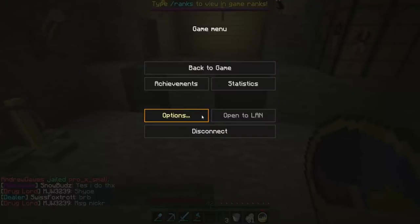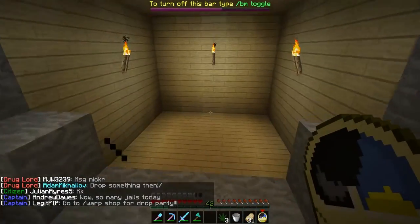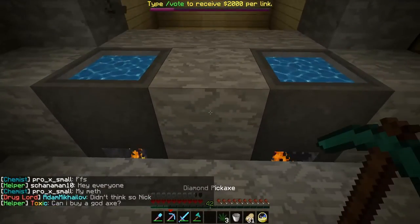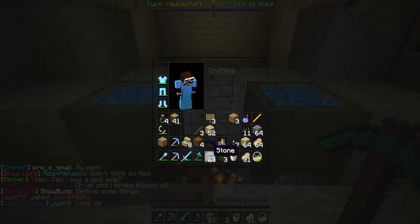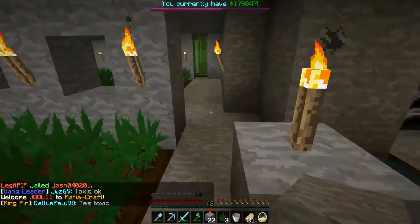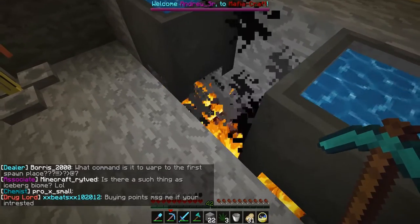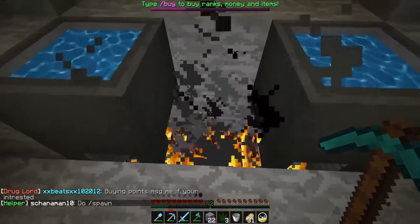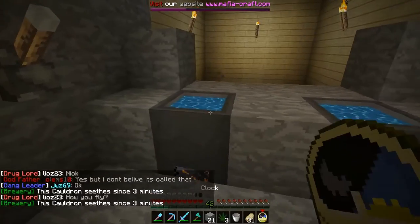Fire is a block, not ambient noise. You can see underneath my cauldrons I have netherrack — I'll break this block to show you — I have netherrack and fire. Currently on the server I'm playing on, fire is not allowed while they fix a bug. As a substitute for fire, lava will work as well. You can have the lava running one block below the cauldron — as long as it's heating up the cauldron, you're fine.